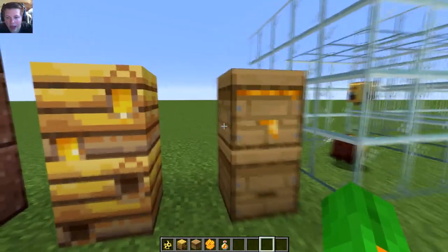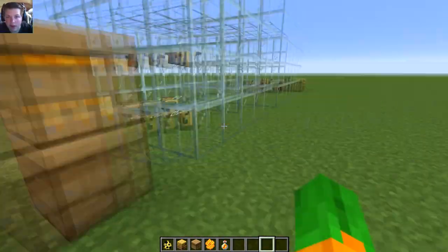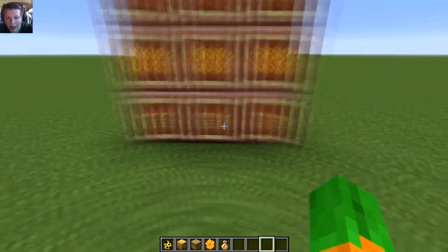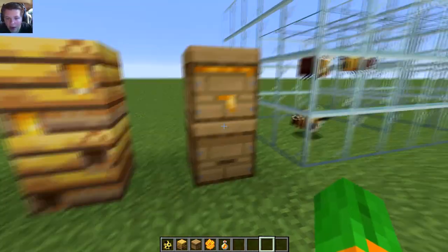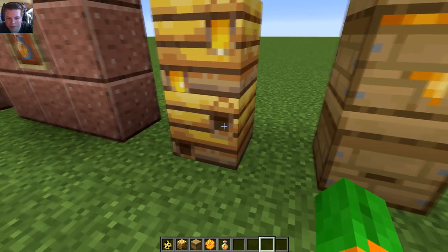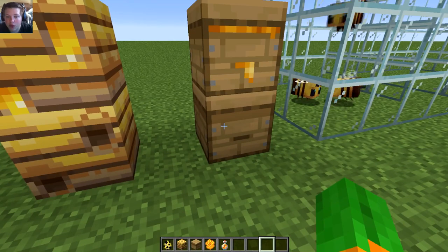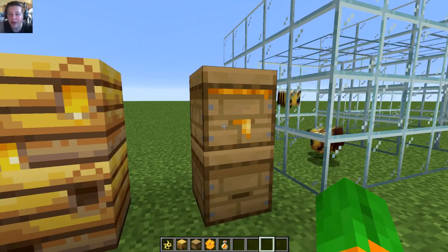The hives you build yourself from the honeycombs that you get from the ones in the wild. The crafting recipe for the hive is three honeycomb and six wooden blocks. These come in the wild; these you craft yourself. I have two stacked on top of each other — the bottom one has no honey in it, and the top one is filled with honey, so it's a honey level of five.